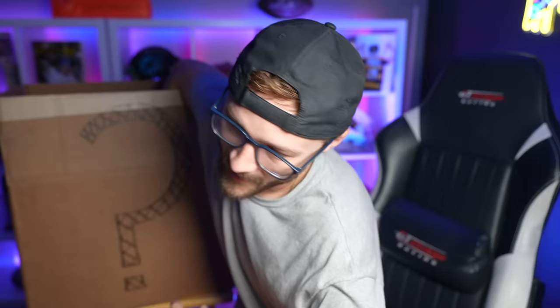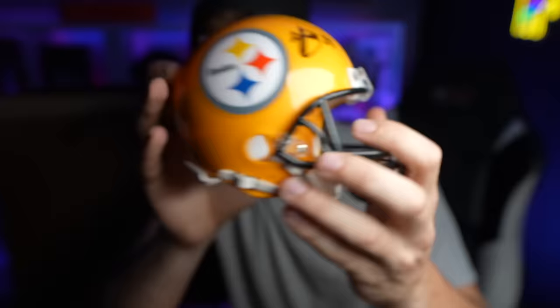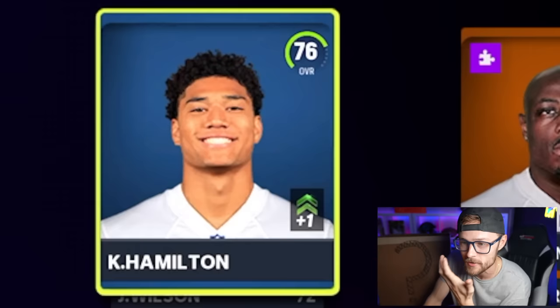After that, we got a football and it's Quay Walker. Nothing too exciting, but it's another rookie added. It seems like we might only have one more item — it's a mini helmet. That's Minka Fitzpatrick. Our safeties — we already have Kyle Hamilton, but oh man.